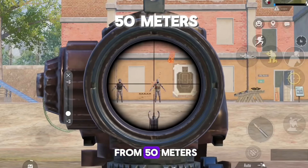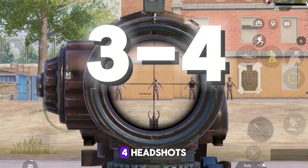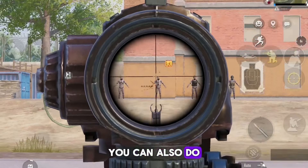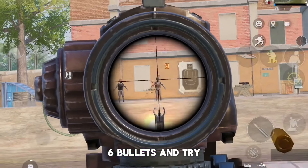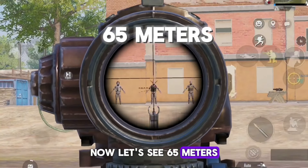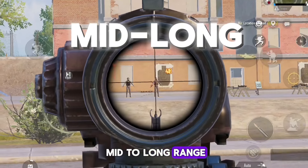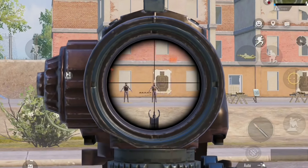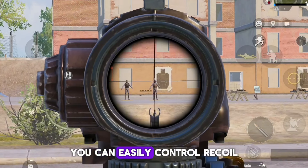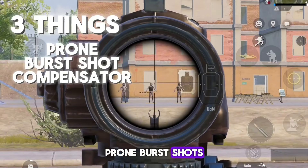Let's learn the basics from 50 meters. As you can see, I am using it in burst mode and I am able to connect 3–4 headshots. You can do it easily — just fire 4–6 bullets and try to control the screen shake. At 65 meters, remember to get prone and use a compensator before using AKM in mid to long range. In 65 meters of range, you can easily control the recoil. Just remember three things: prone, burst shots, and use a compensator.